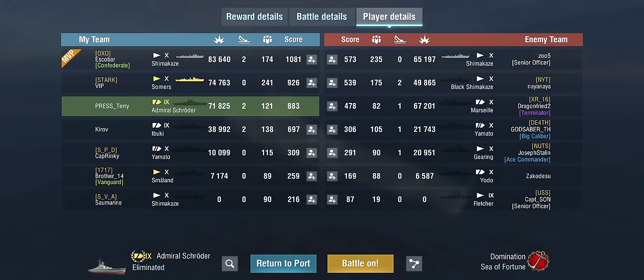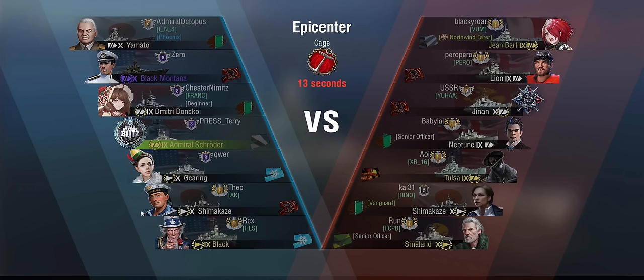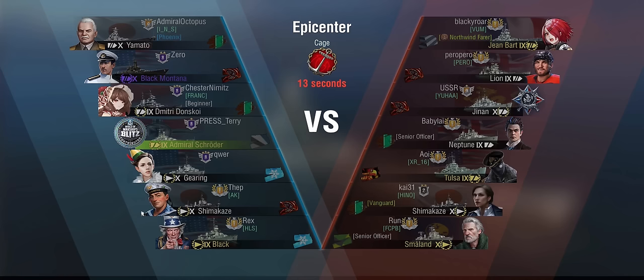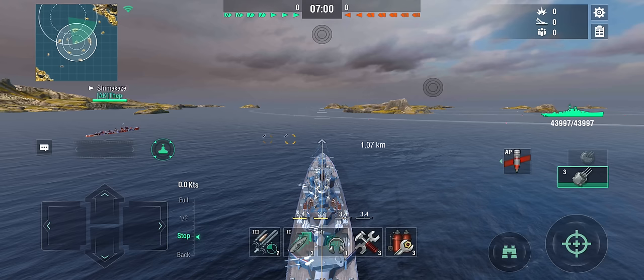We had an AFK Shima and they had an AFK Fletcher, so 6v6 — still not bad. Here we are with a fully decked-out Admiral Schröder in the embarrassing camo. We are playing tier 10, fortunately no carrier because carriers can really mess up your day. We're playing Epicenter in Cage against Jean-Bart, Lyon, a Jinan, a Neptune, Tulsa, Shimakaze, and Smallland. I can't remember if the Tulsa has torpedoes — some of these American premium cruisers do. It's on the list for review; I'm waiting for the 7.0 update to see if any AA changes have been made before I go through the American premium cruiser lines again.